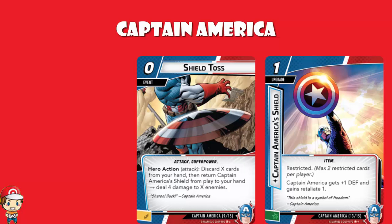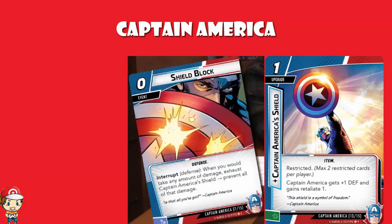Before we move on, I need to give a quick shout-out to Shield Block — another card revealed on the live stream but not actually in the article. Shield Block is a zero-cost event and an interrupt when you defend. When your hero would take any amount of damage, you exhaust Captain America's Shield and prevent all of that damage. So not only is Captain America's Shield giving you plus one defense, but you can flat-out get rid of any amount of damage in one go — as long as you're prepared to exhaust the shield.